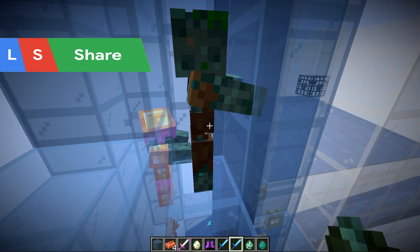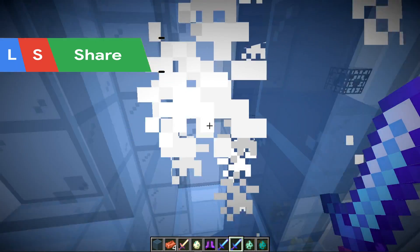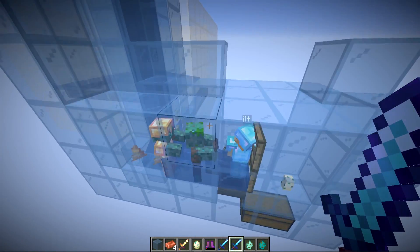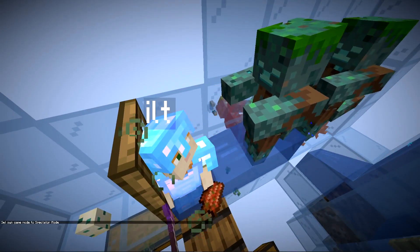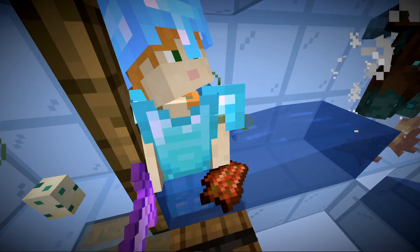So instead of getting a gold ingot you will now get a copper ingot. There's normally a 5% chance, but if you use looting 3 then it's an 8% chance, which makes it a lot more likely to get copper ingots. The player just AFKs here holding the looting sword and the drowns are killed by player means by having the player wear thorns-enchanted armor.